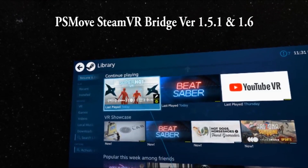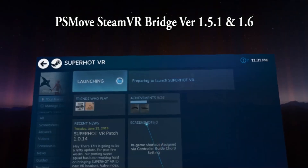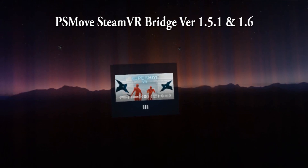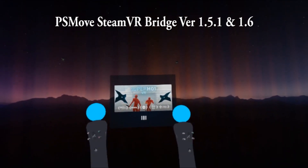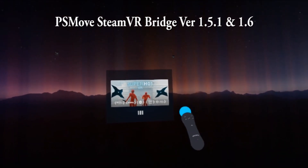I'm going to show you SuperHot VR first. I'm just going to do the tutorial so we can just get right in. Now, SuperHot, when it starts up, it starts up to where you should be able to grab a gun. But that's not the case.